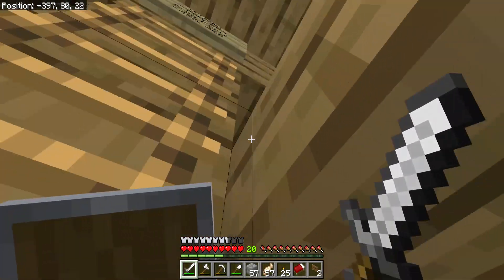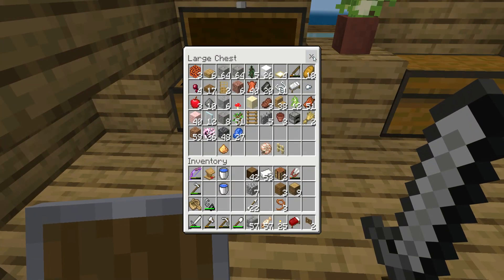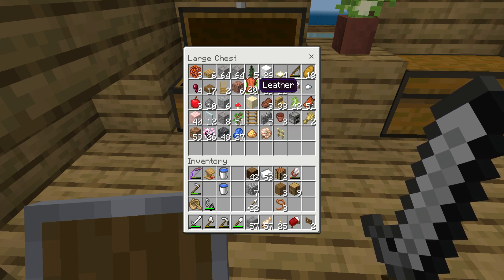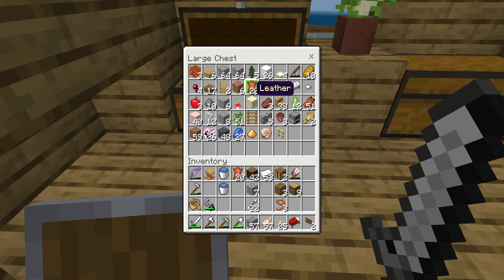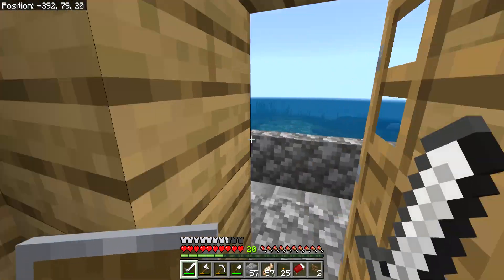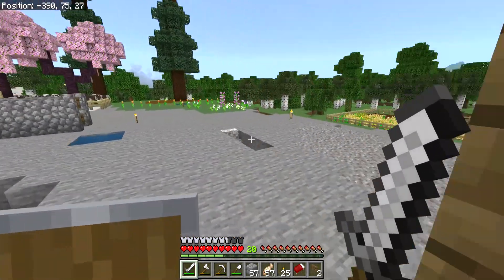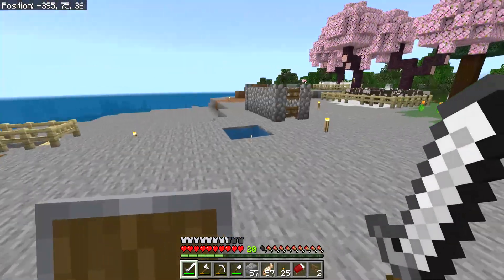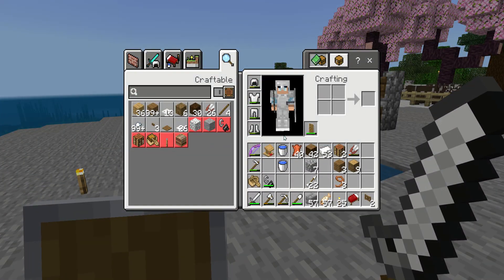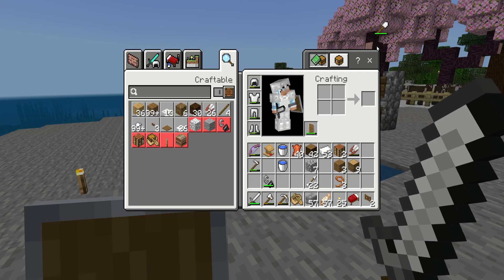I'm also going to try and get some sugar cane and some leather so that I can make more — whoa, 40 leather. Great start. I just need some sugar cane. I probably don't need all of that but I'm going to take it all anyway. Do I have a sugar cane farm? I don't think I do. I'm going to have to sail around and find some sugar cane.